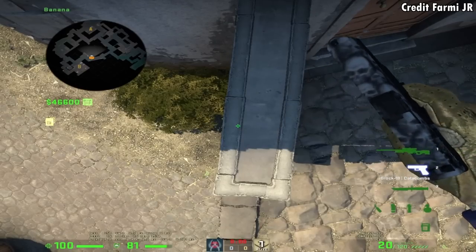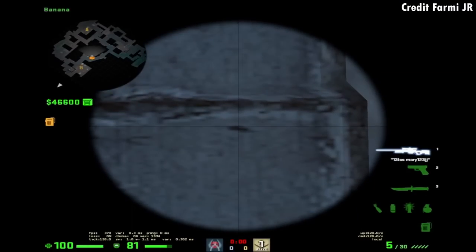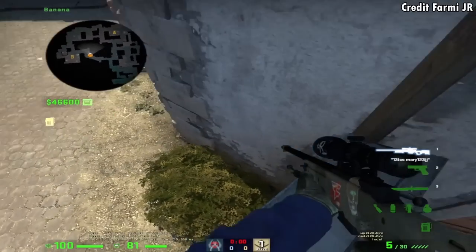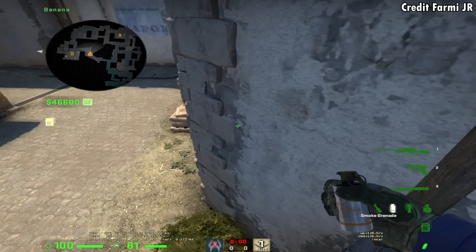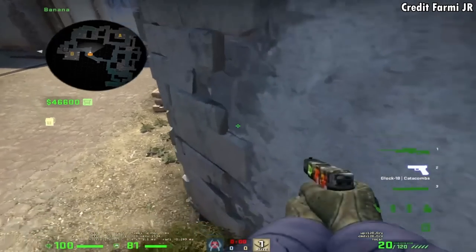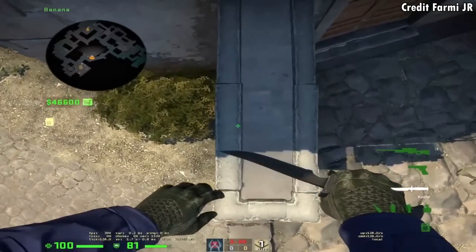Here is how to silent drop from top half wall on banana. You're going to position with this mark on the top of the half wall, then you're going to aim here, then you're going to shift W and jump, and then when you hit the wall, release W and press D. I'm just going to let this clip play out in normal time and speed.